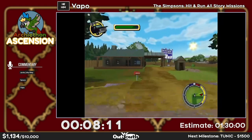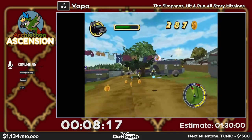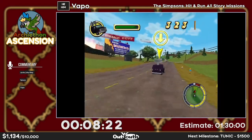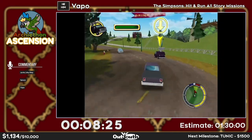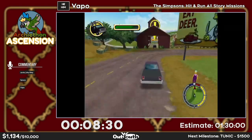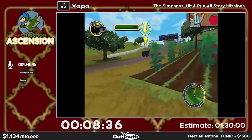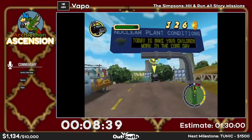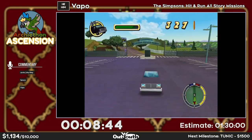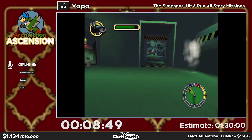This is the first follow mission of the run. Follow missions in the early game have pretty heavy rubber banding, so the closer I am to the target the faster it goes. Another key thing: if I look back, follow missions drive better, so I look back here to prevent it from hitting the wall. I also need to slow down here because if I let this van go full speed it will hit the wall at the bottom and lose a few seconds.